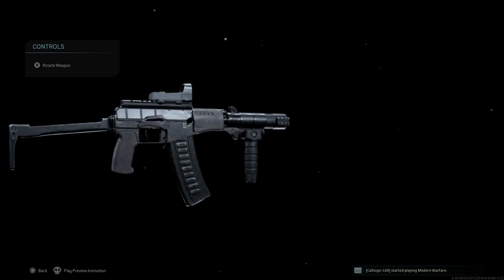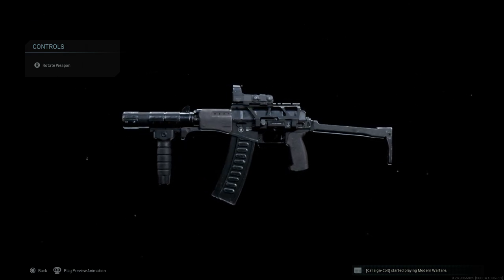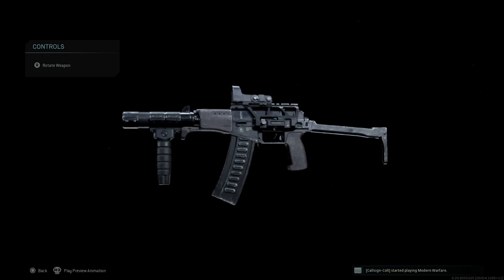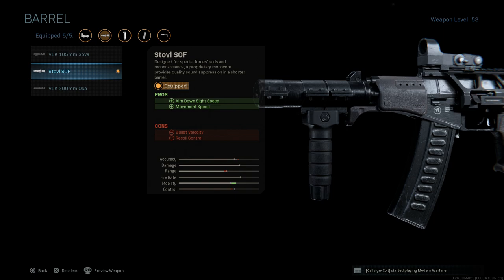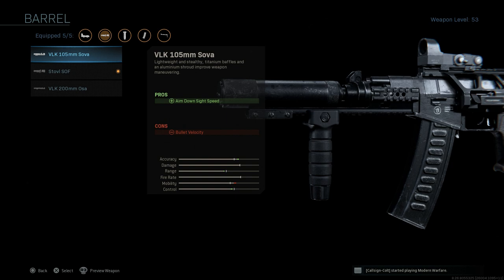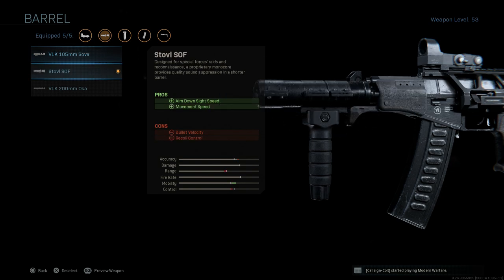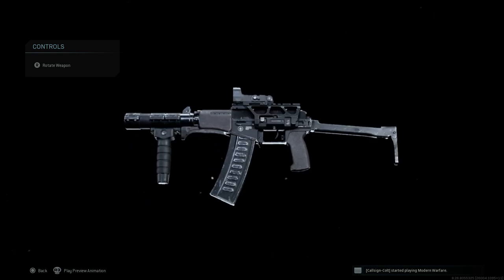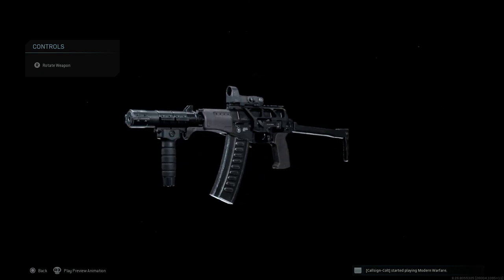Same as on any real Kalashnikov AK variant, and the charging handle there on the right-hand side as well. Really that's the final design — very simple conversion. The only major difference is that this does not have an integral suppressor in real life. The description for the barrel says it has a proprietary mono-core that provides quality sound suppression in a shorter barrel. So it seems like there's just a very short suppressor on there. Versus the VLK, this one definitely looks like it has a suppressor screwed onto the end of the barrel attachment. The handguard is different from the SR-3 and SR-3M — the foregrip would be closer to the magazine, at the very end of the bottom part of the handguard, not on the suppressor.